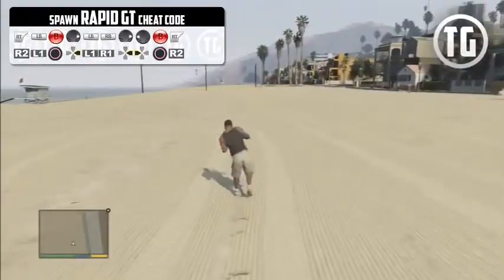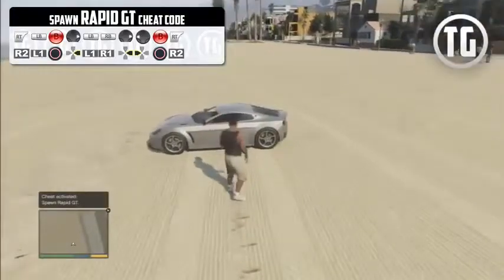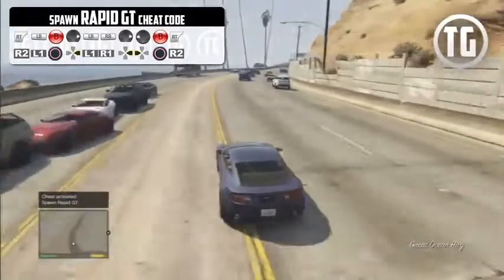The Rapid GT is another sports car and it's definitely a nice one. The color changes whenever you spawn the cheat, so if you don't like the color just keep entering the cheat and you'll eventually get the color you like.